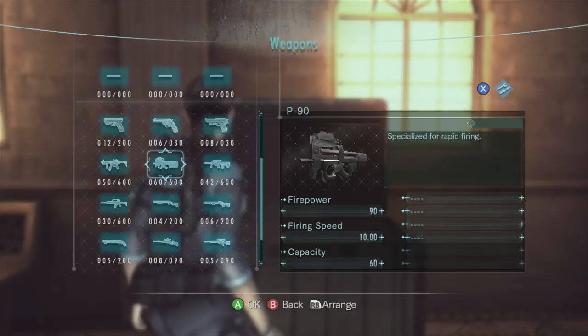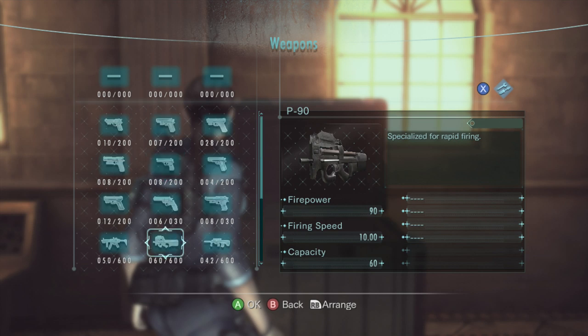Now for the next submachine gun, the P90. This is its first time in a Resident Evil game. It has a much faster firing speed than the MP5 and a slightly higher capacity. The trade-off is it has less firepower, but it also has one upgrade space, so you can compensate for that.